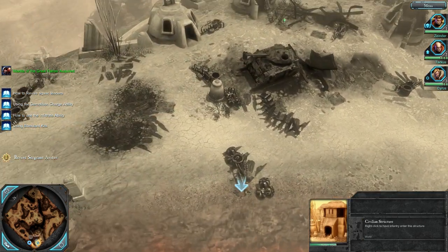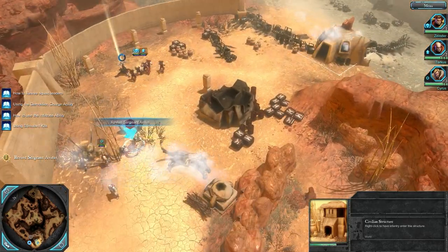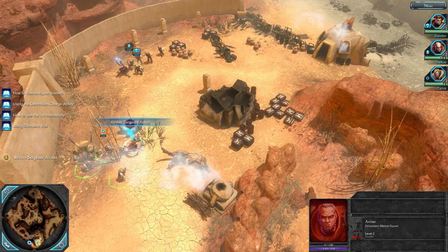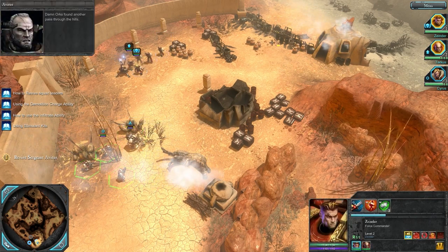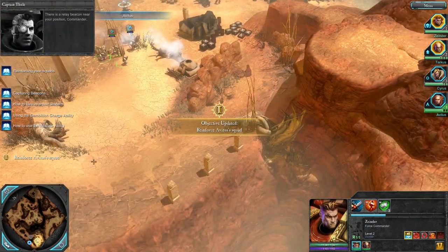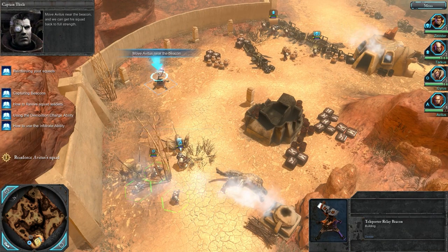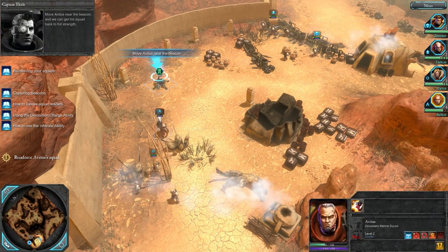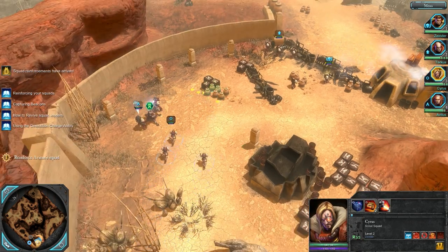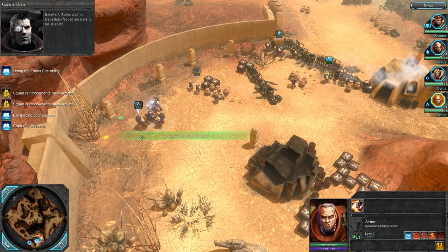Civilian structure, although there's always the chance that orcs can be in pretty much any of these structures. Is there anything to take or gain in this area? It appears not. Cyrus, get this guy up off the ground. Damn orcs found another pass through the hills. There is a relay beacon near your position, Commander. Secure it and we can deploy reinforcements to fill out your squads. Move Avitus near the beacon and we can get his squad back to full strength. Reinforcements inbound. Excellent. Avitus and his Devastator squad are back to full strength.